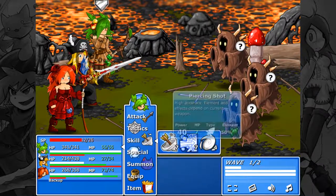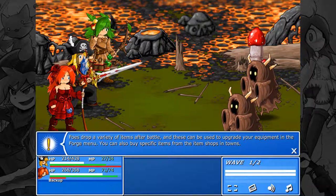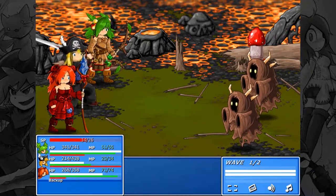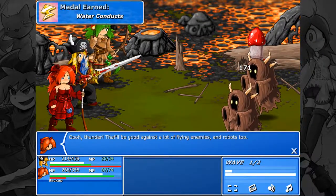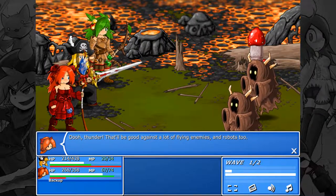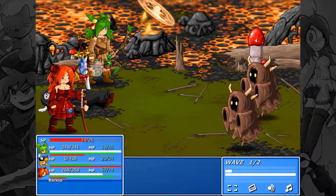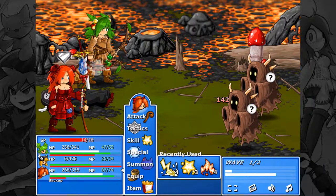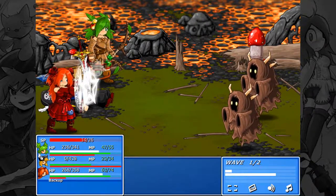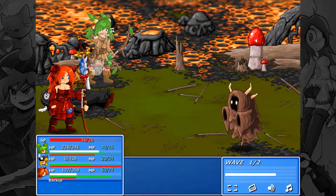Wind. Foes drop a variety of items after battle that can be used to upgrade equipment in the forge menu. You can also buy specific items from item shops in town. Water — and now that it's wet, let's use some electricity on it. Water conducts. Thunder would be good against flying enemies and robots too. Shocking it — and it's dead. That's unfortunate though — whatever.